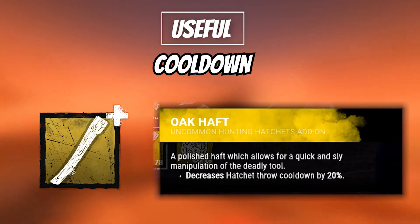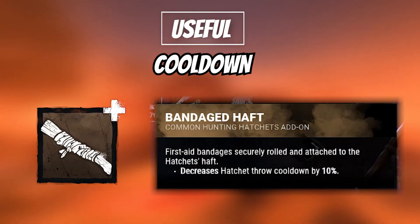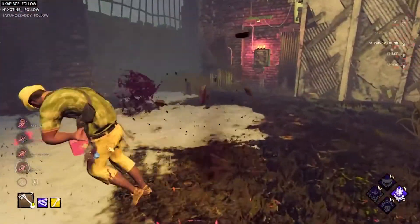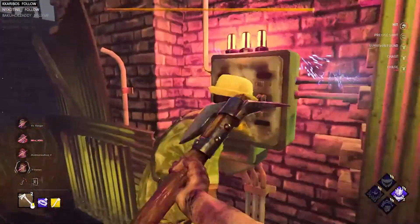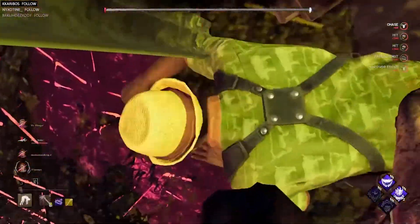Oak Haft is the better of the two, reducing the cooldown duration by 20%, and Bandaged Haft reducing by 10%. These add-ons are extremely useful for throwing hatchets quicker, or M1-ing and grabbing survivors. The best part? They're both pretty common in Bloodwebs.